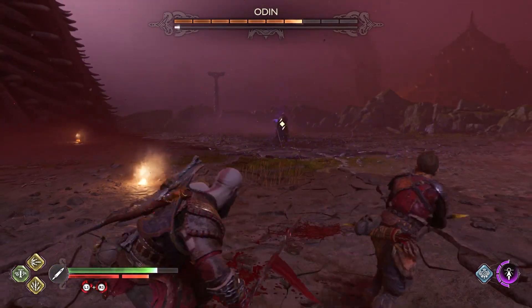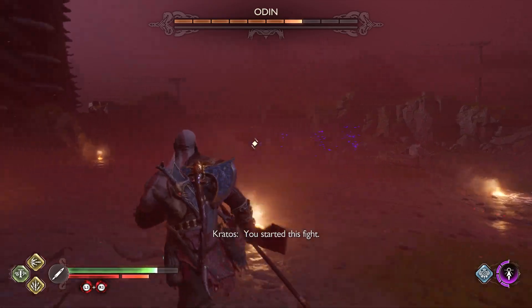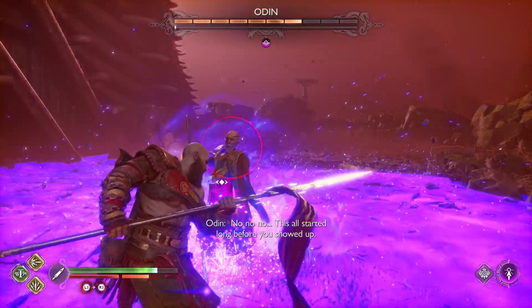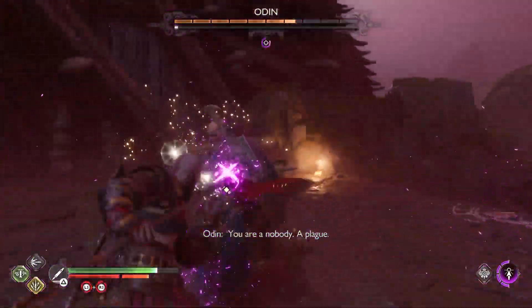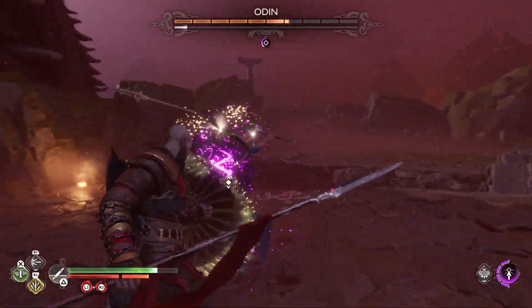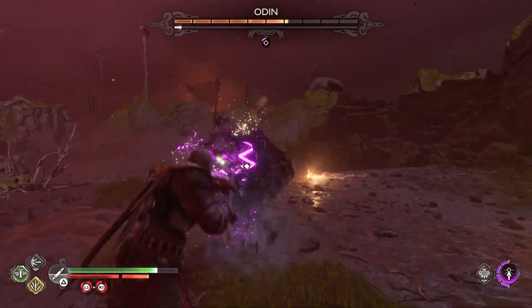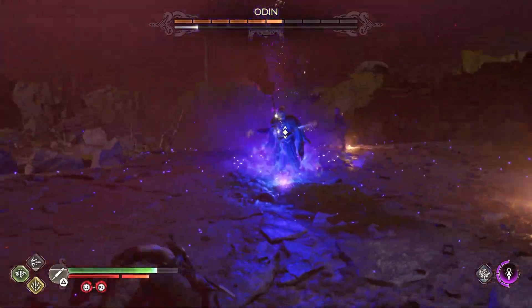This is going into second phase now. He splits the ground — we now have three platforms. He can do this thing where he slams his spears through the ground and turns the whole entire thing purple, and he'll do this eruption. You can avoid that by jumping onto the other platforms, but I chose to just use my runic attack. If you use your runic attack, you can stun him out of it, which is pretty good.